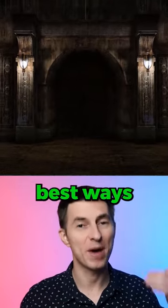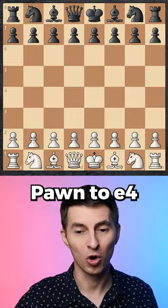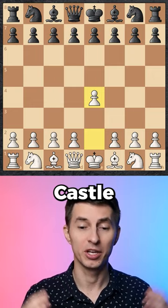Here are the top three best ways for you to start a game of chess. First off, you can start with the move pawn to e4. That occupies the center, and you're getting ready to develop your bishop to an active square that propels your future attack. Also, you're getting closer to developing your kingside pieces and castling, ensuring a safe position. Fischer called it best by test.